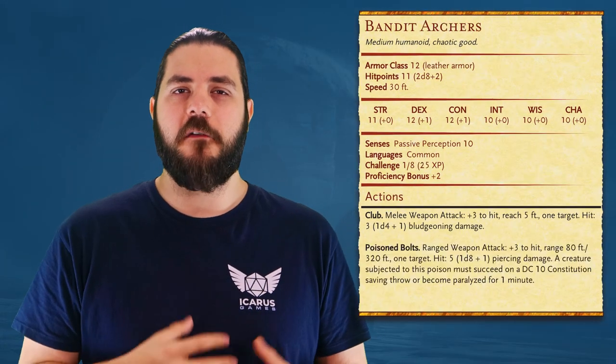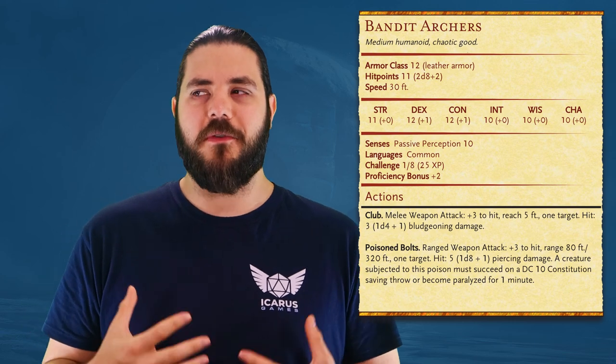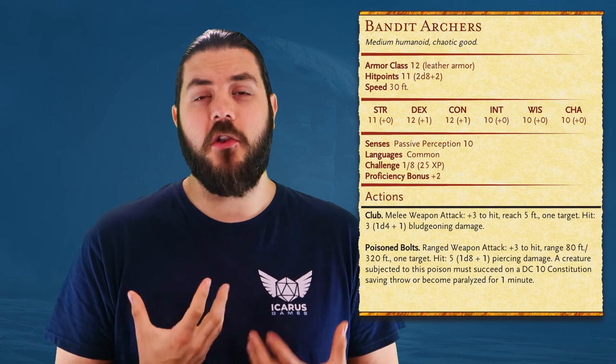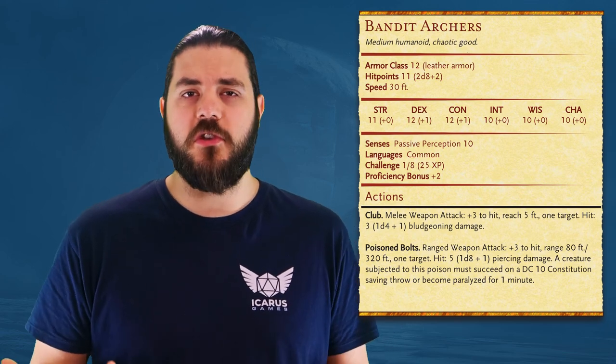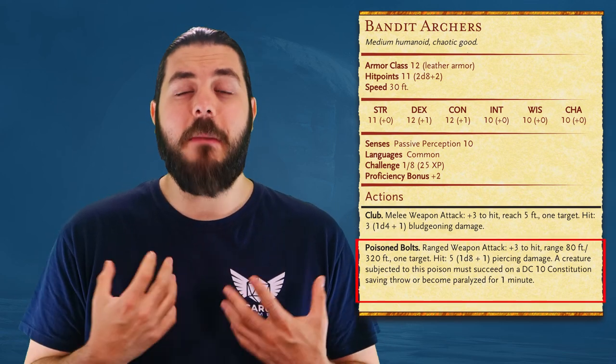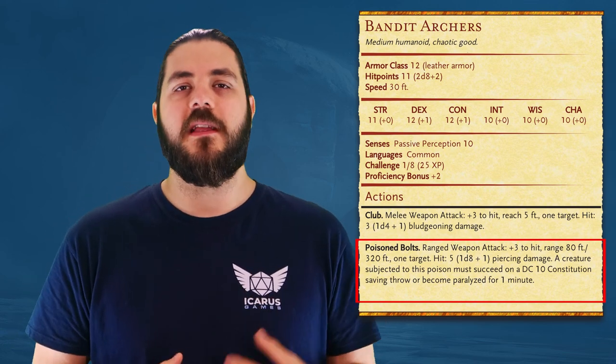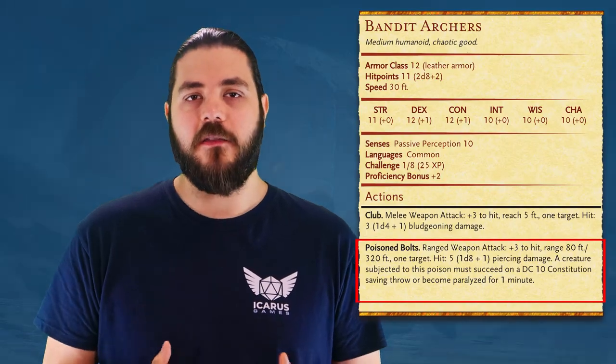Next we have our artillery. Firing arrows at the players doesn't really further our enemy's goal of abducting them, so how can the archers contribute? One option is that they could have arrows dipped in paralyzing poison. Anytime one of the archers deals damage, the player needs to make a Constitution save or be paralyzed. We'd make the DC pretty low because we don't want to wipe out the party, but it'd be another element adding tension to the scene. If the players know the arrows are poisoned, they're more likely to stay in cover and use the terrain elements to their advantage.